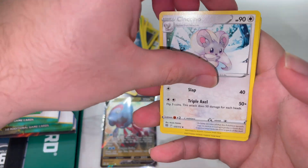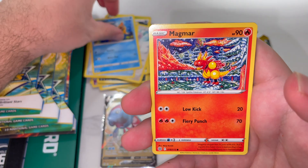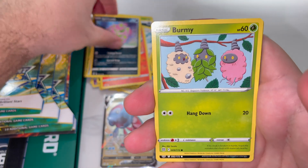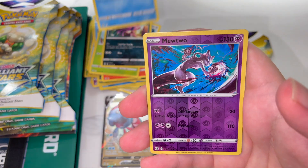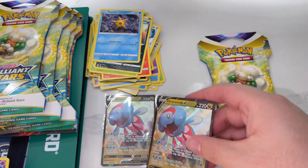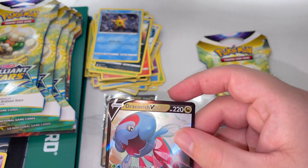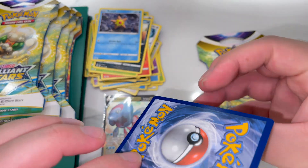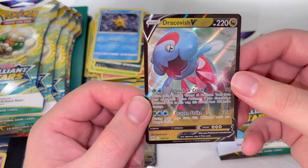I'm very curious if you guys can let me know in the comment section down below. So what we've been doing for all Brilliant Stars lately — we have opened up blister packs, which I got on pre-order from the Pokémon Center. And we have also opened some very nice Mewtwo. Wow, look at this — you know, this card actually feels kind of weird. But okay, cool — so we got another Dracovish V.